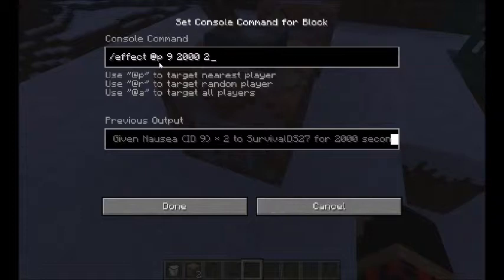This @p means it's gonna give it to the nearest player, a random player, or all players. I wanted to give it — it doesn't really matter because there's only me.